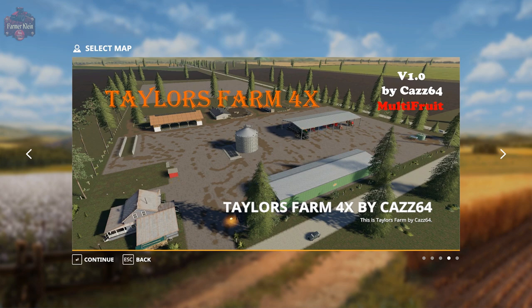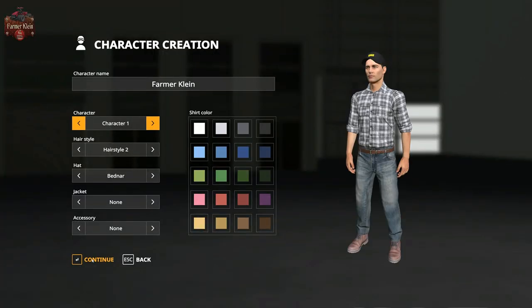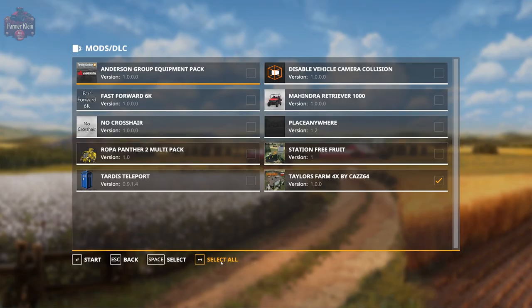Let's just go ahead and jump on in. We're going to deselect everything, but we are going to pick the Ropa Panther 2 multi-pack. In the description of the map over at modhub.us, there is a link to this Ropa Pack. Since this is multi-fruit, you're going to need a way to harvest all of those additional crops, and this Ropa Pack is going to give you that capability.